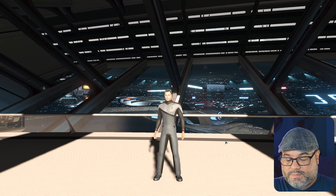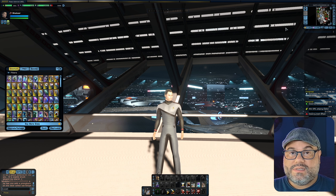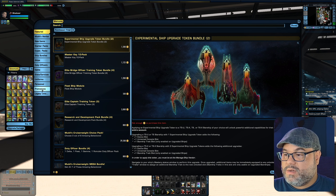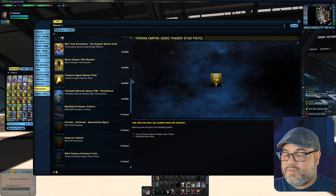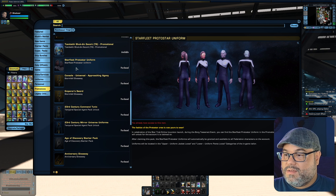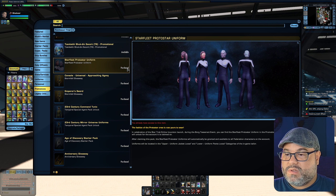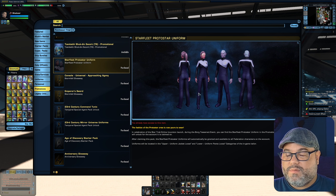If you don't know how to get this, by the way, this is being given out by Cryptic for free to everybody with an account. Go to where it says Store on the top right-hand corner, click on the Zen Store, go where it says Promotions. Under Promotions you're looking for the Starfleet Protostar Uniform. Then make sure to click Claim on the bottom right. Once you click Claim, you're good to go.